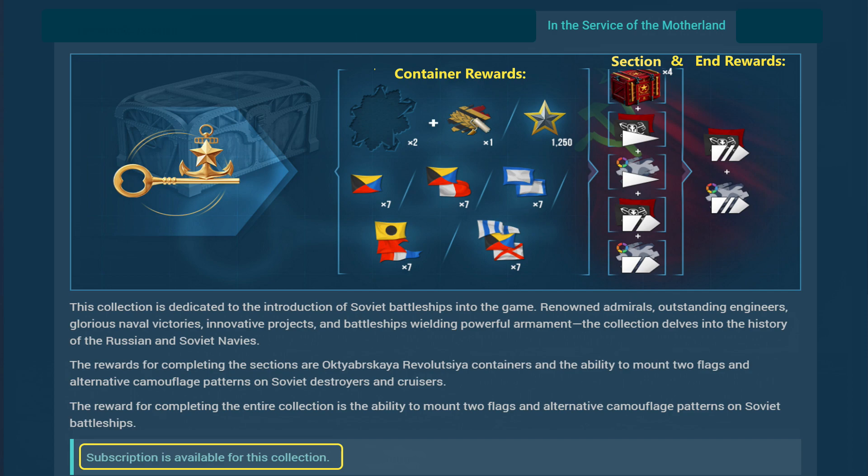In Service of the Motherland is another collection with a subscription option. Go to the armory, pick up one container — opening that gives two pieces of the collection and some consumables. Through the different stages you can gain four October Revolution containers and also the ability to mount second flags and alternative camouflage on Soviet ships. Choosing the subscription toggle keeps costs lower and you collect items from daily containers.